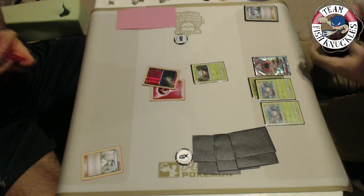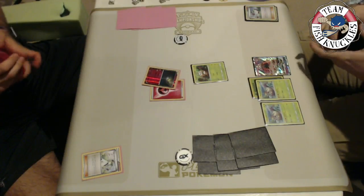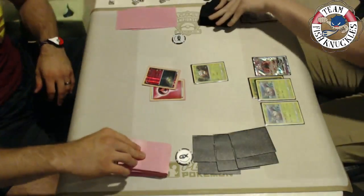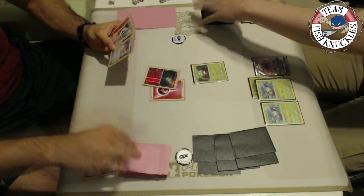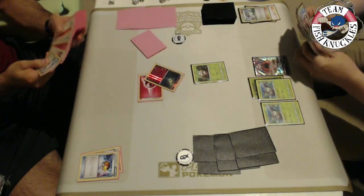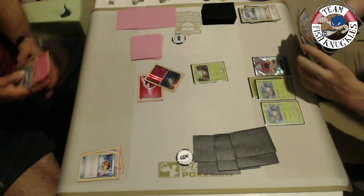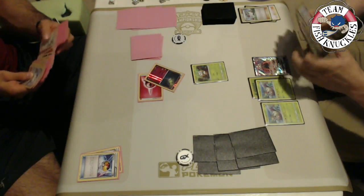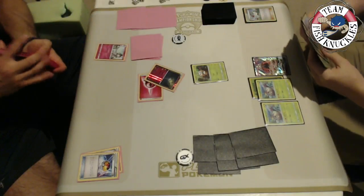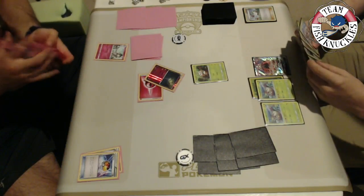Kenton's deck is built for consistency to get a turn two Golisopod and knock out basic Pokémon. Vlad wants to find more Ralts in case his active one gets knocked out, but only finds one Lure Ball — bad for Vlad, who wants at least two, one for Ralts and one for Remoraid. Vlad grabs a Ralts which immediately hits the field. Kenton already has Golisopod visible in the far right of his hand and just needs a Float Stone to use First Impression for a knockout.